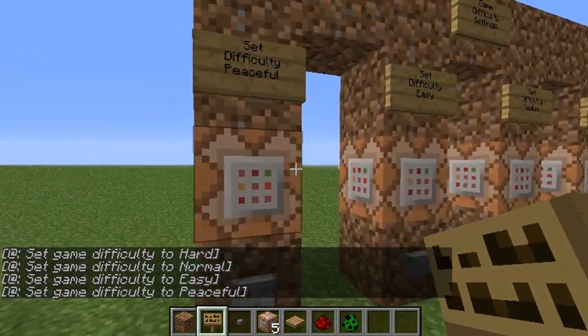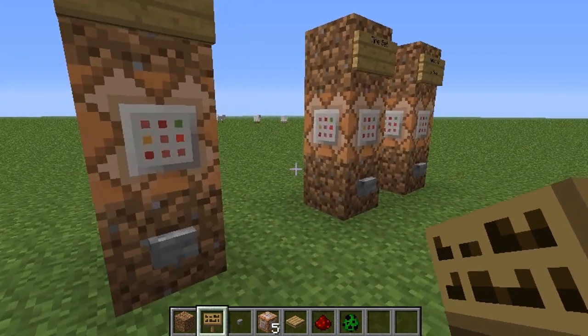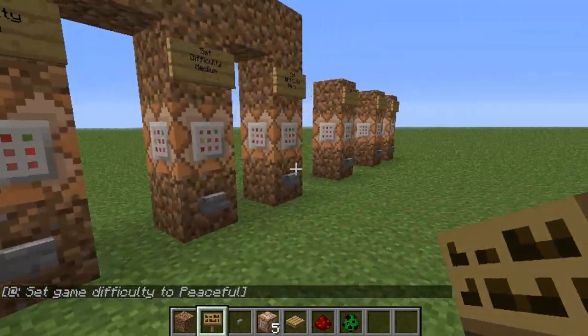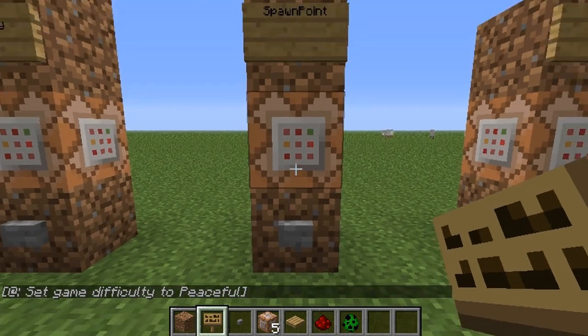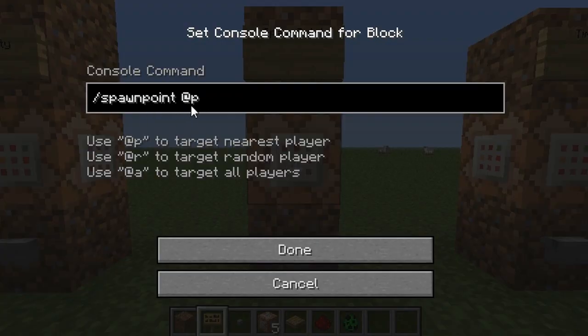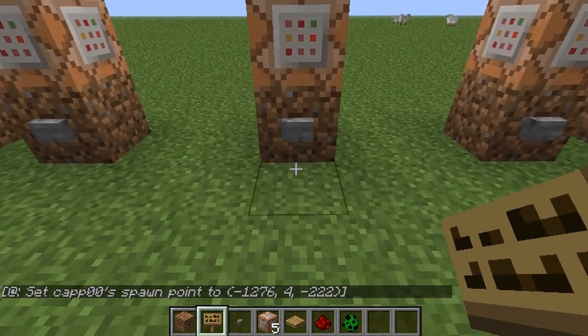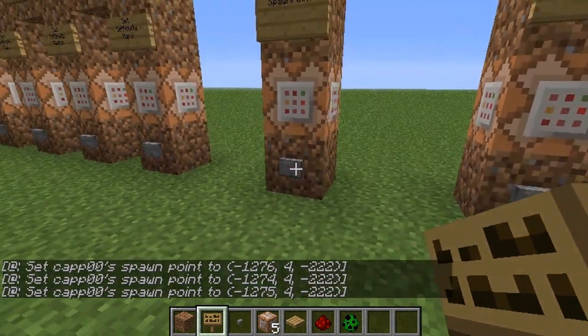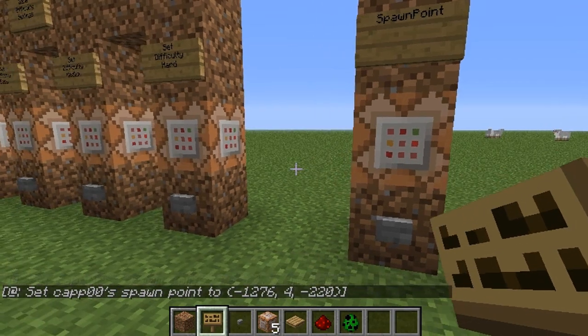One of the other things you can do is set your spawn point, so that anytime you've got a player progressing, it's kind of like a checkpoint system. The command is slash spawnpoint, and you put @P there so it'll set the spawn point of the closest player. You can give it X, Y, Z coordinates if you want to specifically set the location. This is a really nice option to set a checkpoint before a player is about to do something.